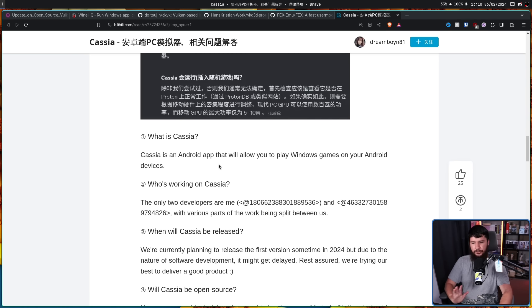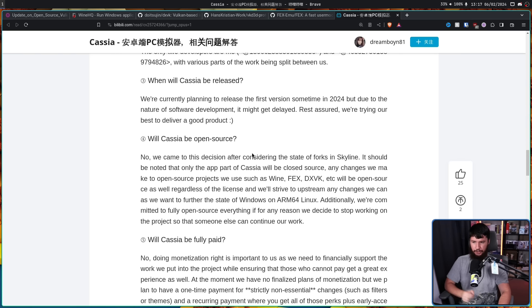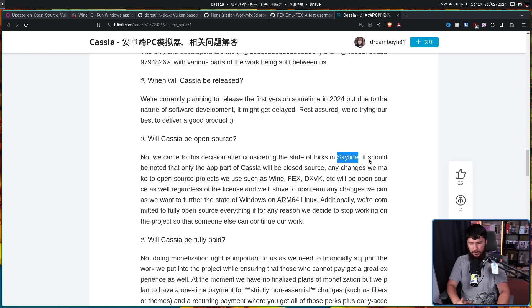When will Cassia be released? They're currently planning to release the first version sometime in 2024, but due to the nature of software development, it might get delayed. Will Cassia be open source? No. They came to this decision after considering the state of Forks and Skyline - I'm not entirely sure what that's referring to. It should be noted that only the app part of Cassia will be closed source - that being the interface and all of the integration to bring things together. Any changes they make to open source projects such as Wine, FEX, DXVK, etc. will be open source regardless of the license, and they'll strive to upstream any changes they can, as they want to further the state of Windows on ARM64 Linux. Additionally, they're committed to fully open sourcing everything if for any reason they decide to stop working on the project so that someone else can continue their work.